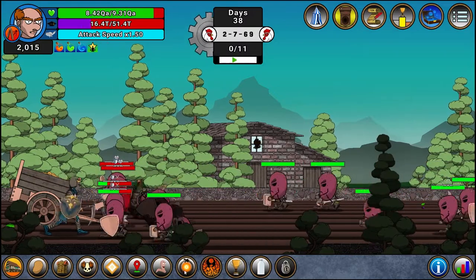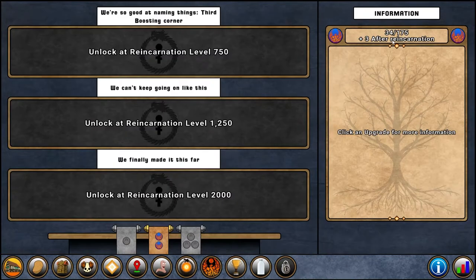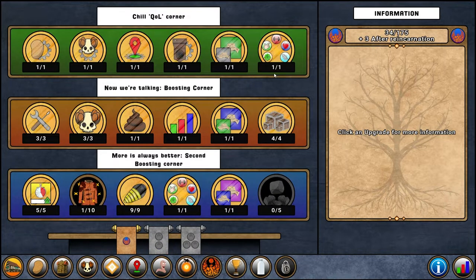First thing first: when you start this game you're going to start as a farmer — it's one of the six classes — and you will want to push this class to around level five or six hundred, basically until you can reincarnate for the first time. Try to have as many reincarnation levels as possible, and more specifically you want to have around 10 reincarnation points.